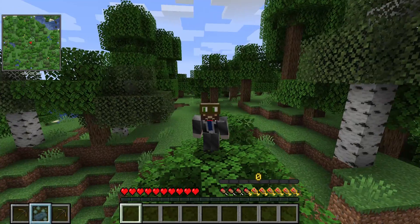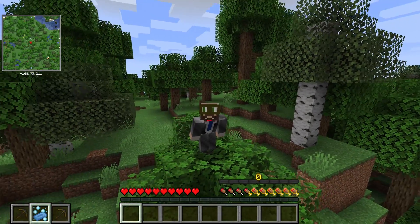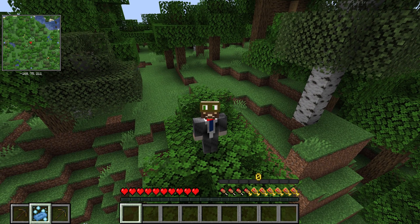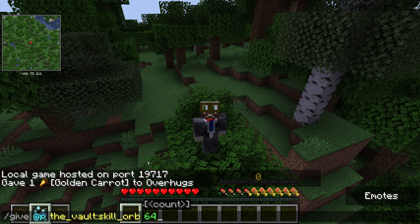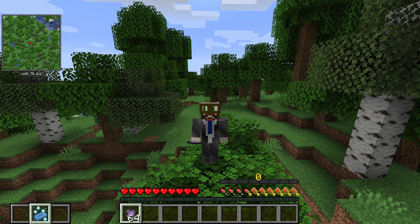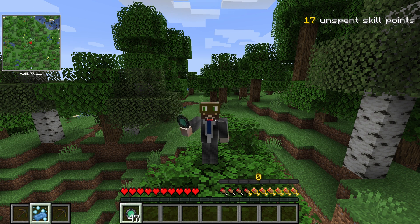Now if you're sitting here going, 'I don't know what to choose, this is so complicated, I just want to test it' — you totally can, and I'll show you how. Go ahead and go into creative mode, or open to LAN and enable cheats, and then run this command. You can copy this directly from the description of this video. What this basically does is give the player 64 skill orbs. Once you have these skill orbs, you can right-click them and give yourself as many skill points as you want. This will let you try out each skill and figure out what works best for your play style.